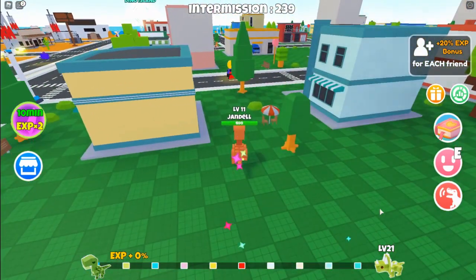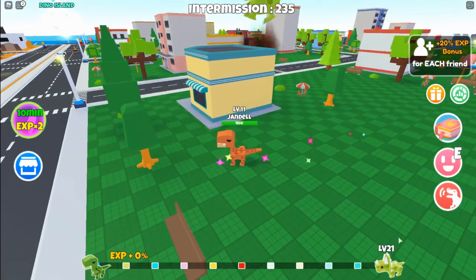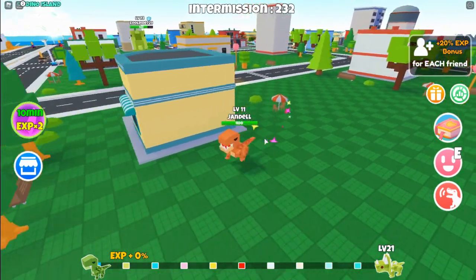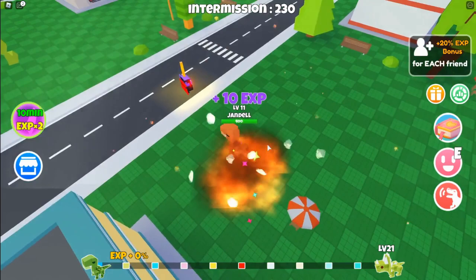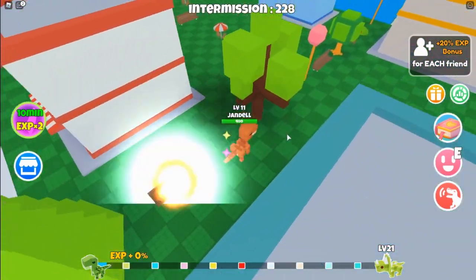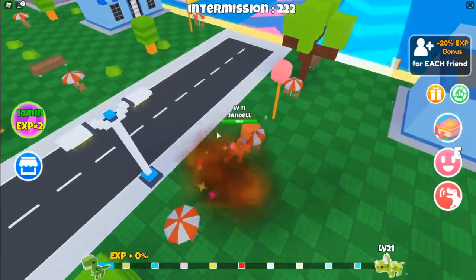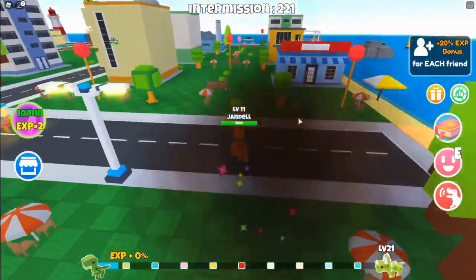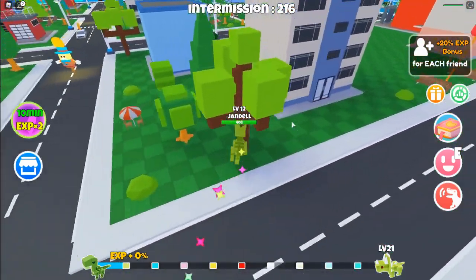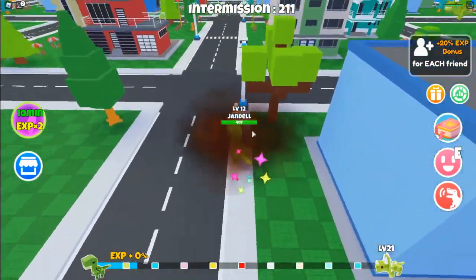We just upgraded to level 11 and our dinosaur is now bigger. I don't know why it says level 22 down there — before it said level 22 for whatever this guy was. So I'm guessing now we have to get to level 22 to get the next dinosaur. It looks like you just go up to stuff and it breaks by itself, then you get XP to upgrade your dinosaur so you can break bigger stuff. And we can now destroy lamp posts and trees — we can destroy bigger stuff and get even more XP.